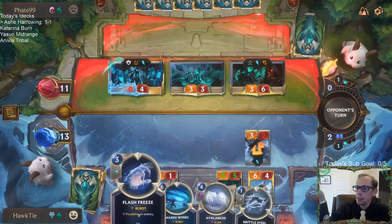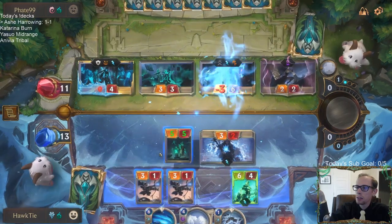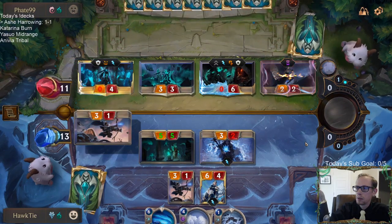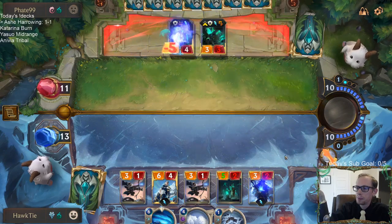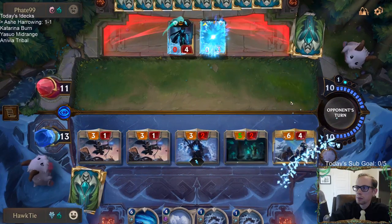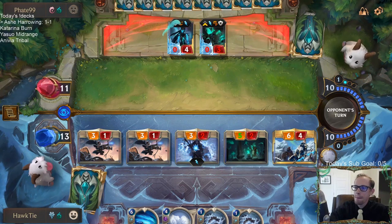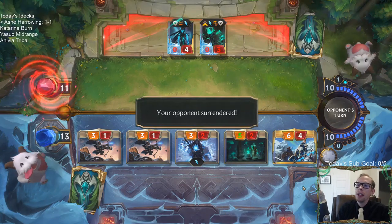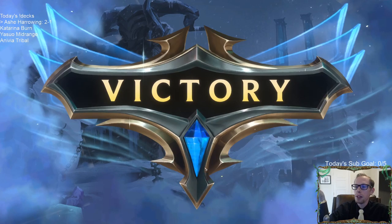Three mana to Flash Freeze this thing so they don't kill my Rhyme Tusk Shaman. I'm not sure why this three-three is attacking — that doesn't seem to make any sense. We can go straight to attacks and not let them block. Surrender! There we go, two-and-one.